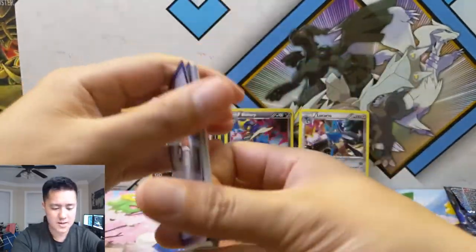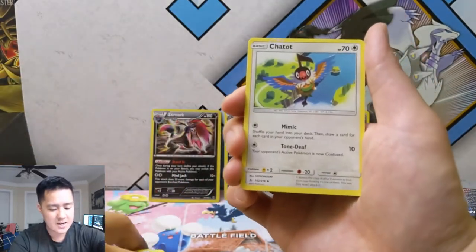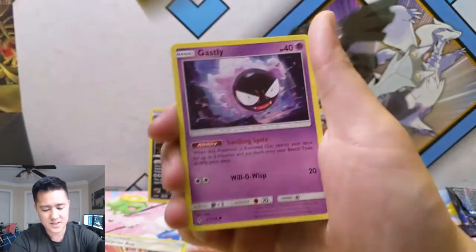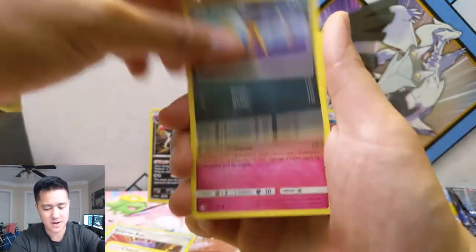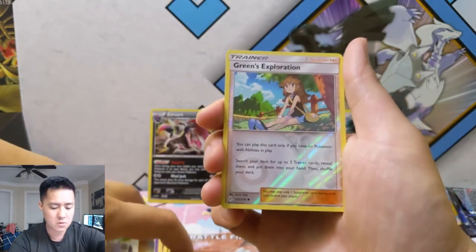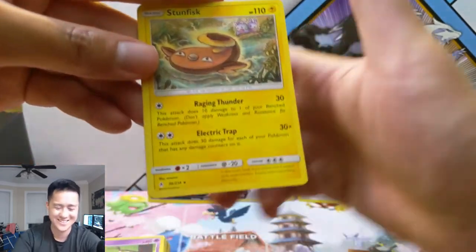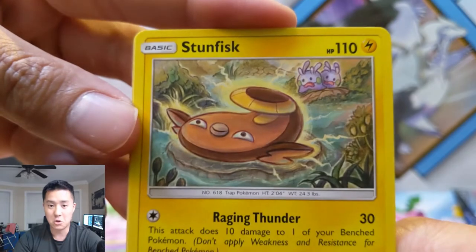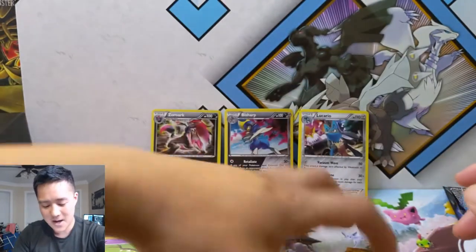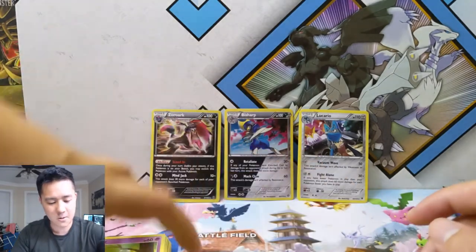All right, let's see if we can't get some last pack magic — kind of a rough opening, but can we fix that right now? We got Carvanha, Togepi, Espurr, and Green's Exploration reverse — that is quite good. Oh my god... the troll. Of course it's you.